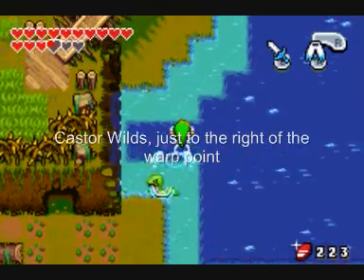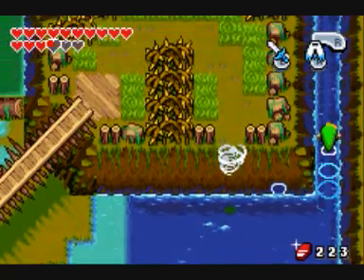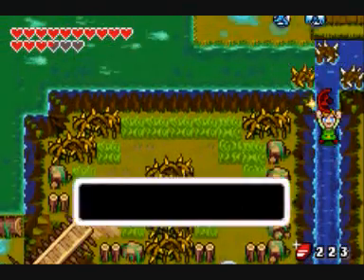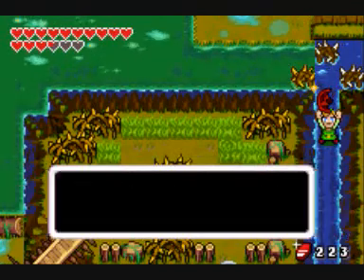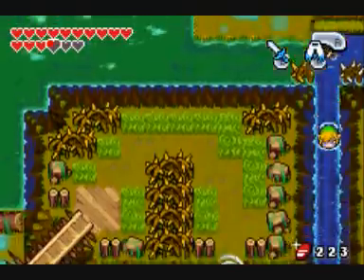Hello everybody, and welcome back to Multiplay's Legend of Zelda: The Minish Cap. Today we are starting off finding some keen stones in the Castor Wilds. They are all red and will become available once you can dive under the water with the flippers.